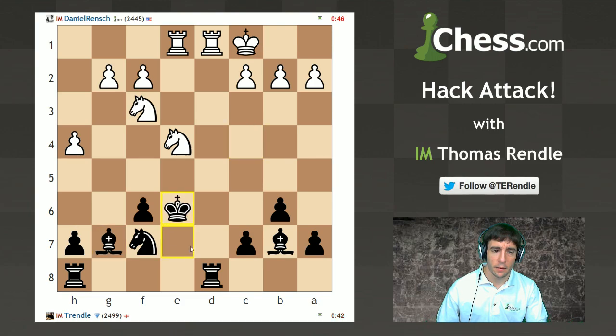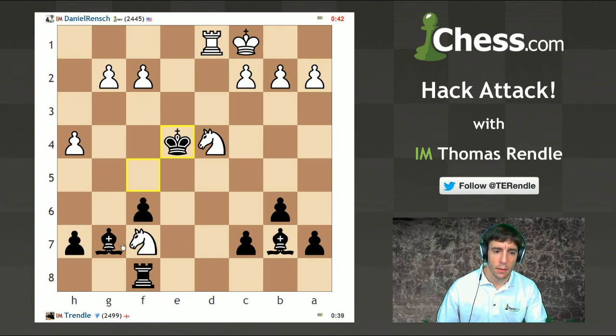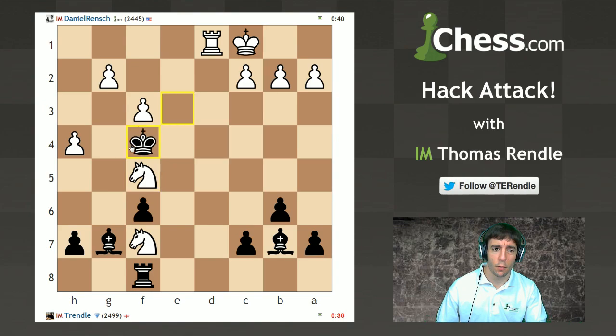We see some kind of tactic going down from Danny already. His knight on F7 is a little bit short on squares, so we'll see how that works out for him. This is already crazy. Why didn't my king go forward there? It should have gone to F4 straight away.